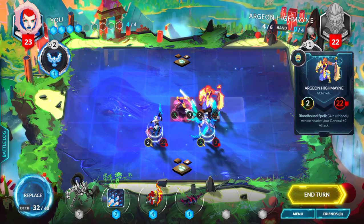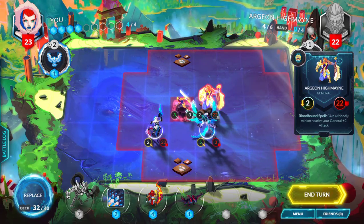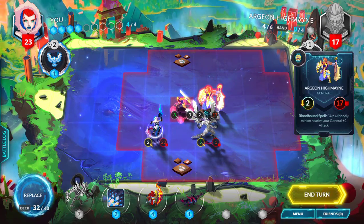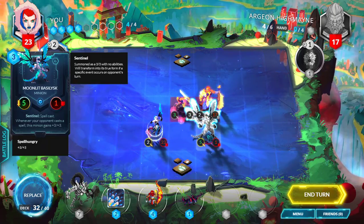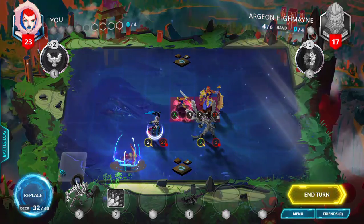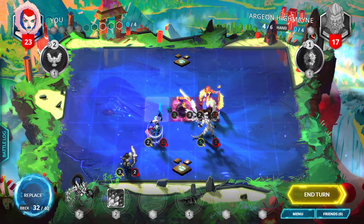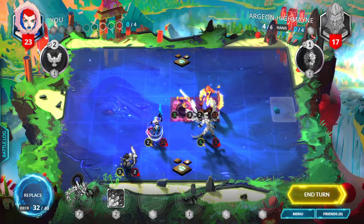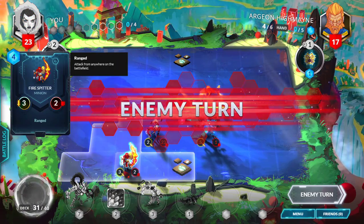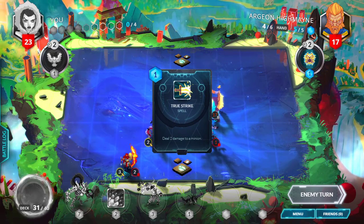For example, this minion is 5-3 and his general is 2 attack, 22 health. So when I attack him, I'm going to deal 5 damage but he's going to deal his 2 attack back to me. Another mechanic is the ranged minion — ranged minions can attack from anywhere, meaning he can be on the other side of the field and attack something on this side. These are very important minions to have, especially when facing factions that move very slowly so you can snipe them from afar.